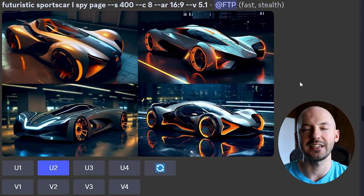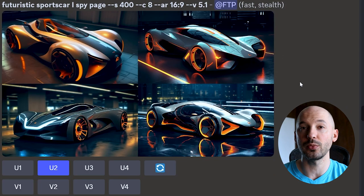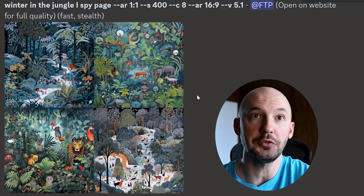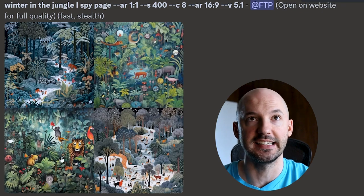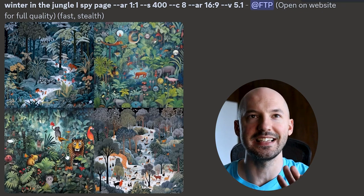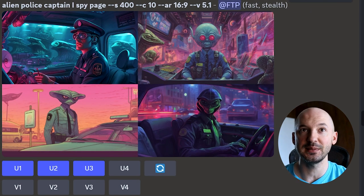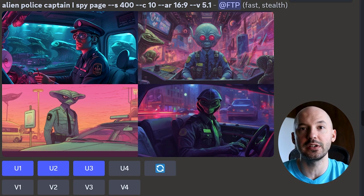When you put it on a sports car, it doesn't really do anything — that's another reason I can't suggest it. However, with a certain prompt like winter in the jungle, it can give you pretty close to what you're looking for. Like number three — I'd say that's reminiscent of an I spy page. There's a lot to look at, and it does a pretty good job with the alien police captain. Again, it's not the style we want, but these pictures are cool, so take it for what you will. That's the bonus style of this list.